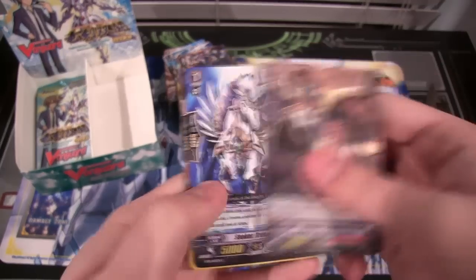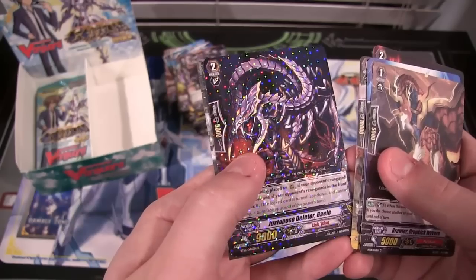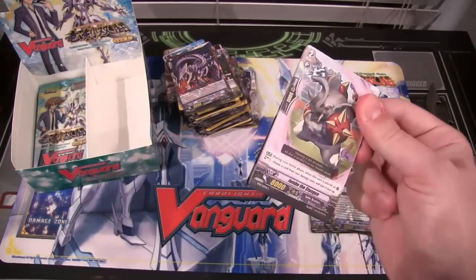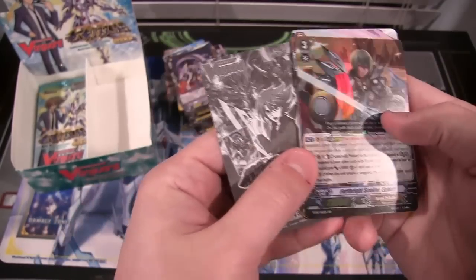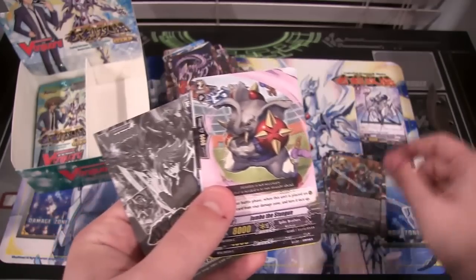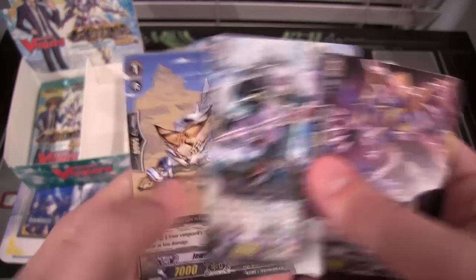And we have a Link Joker rare, which is Juxtapos Deleter Galel — I don't know, close enough. They're making up their own words now, I think. And we have a Royal Paladin, and that is a double rare, Forthright Seeker Egbert, which is pretty cool looking. I like this card. I remember seeing that one on eBay and stuff because I was looking through all the different cards recently. I was looking up the price for Gold Paladins and I happened to see that one too.